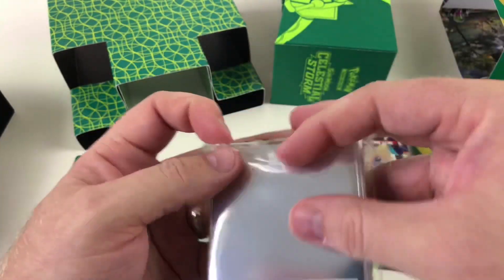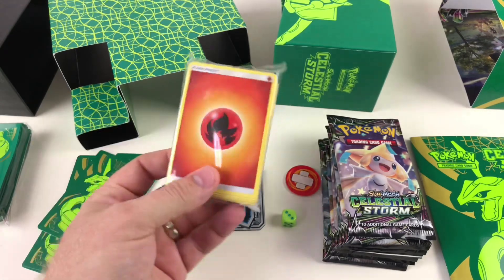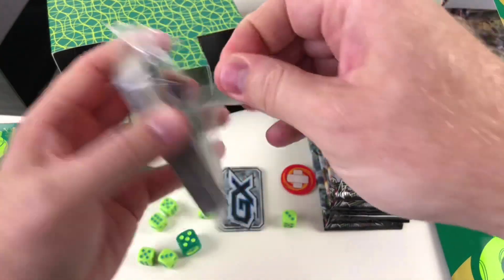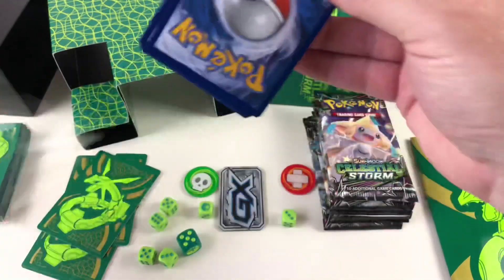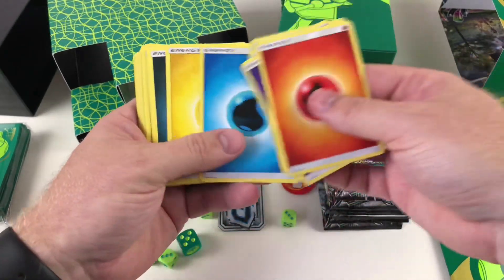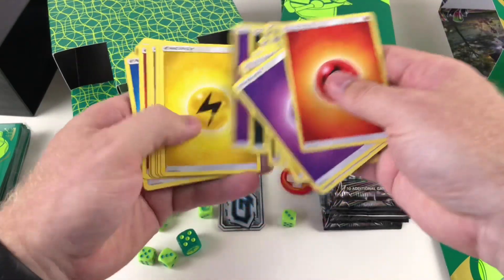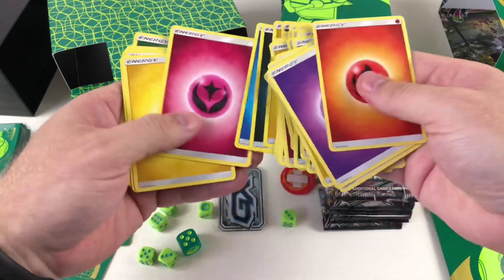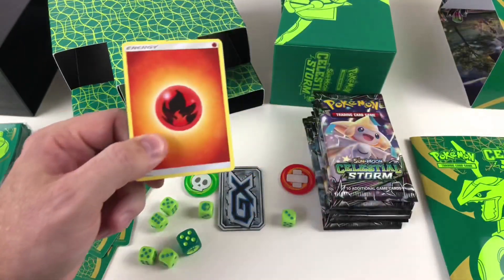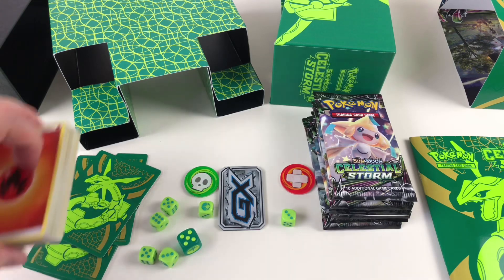There's also a separate packet of cards — a prepared pack. These are the energy cards, as shown on the front of the packet. You've got a full set of energy cards, basically everything you'd need for the types of Pokémon appearing in this set. It's a very good mix of all the different types of energy, which is really useful for working out what's going to work best for your deck when playing.